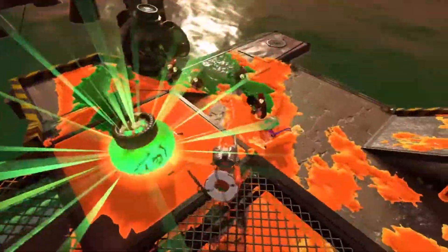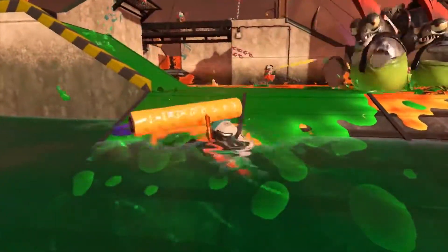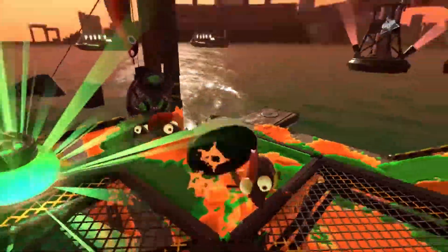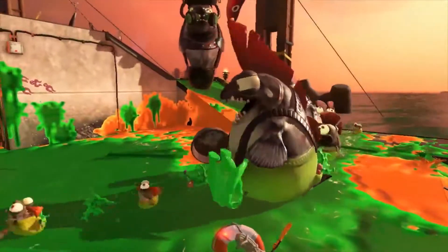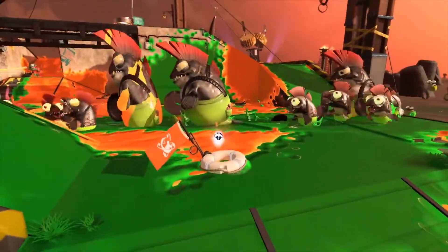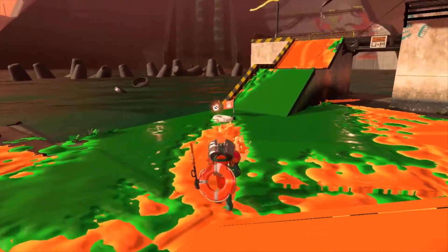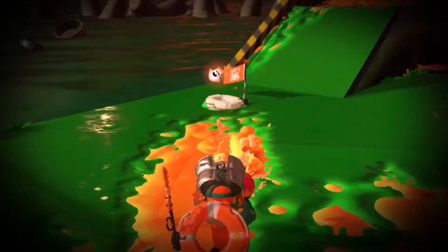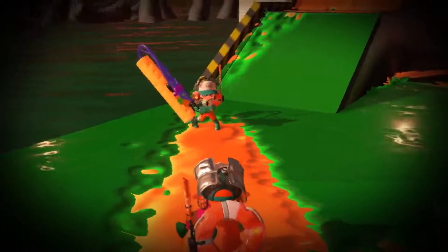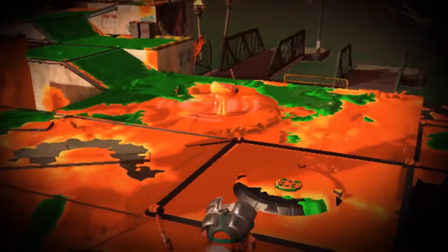I'm afraid our brave squid friends are no match for this beast. At least, not with their current strategy. One of the Inklings is down! And another! Yet somehow, the incapacitated Inkling has deployed a lifesaver to call for help. When a fallen freelancer gets inked by an ally, that Inkling can be resuscitated. Freelancing does have its benefits! Communication is key because Inklings that work together, win together.